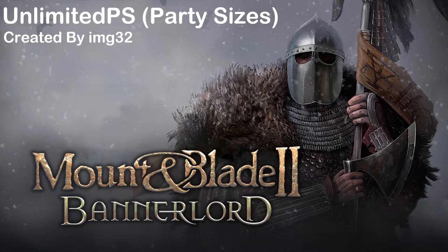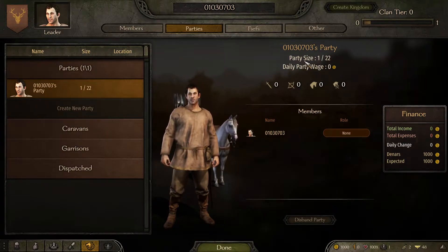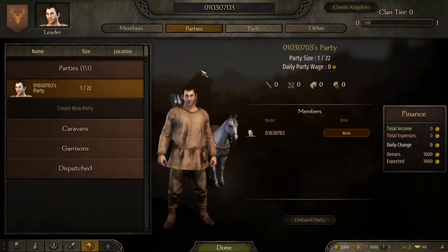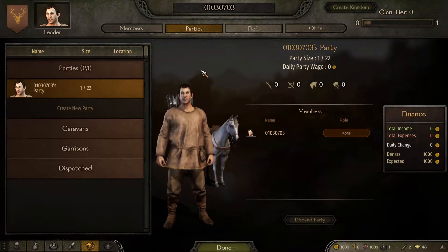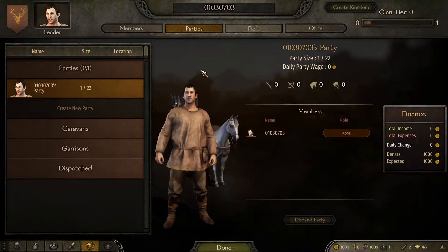The first mod we have in today's video is Unlimited PS, created by IMG32. So you've just jumped into a brand new game of Bannerlord and you've been hit by the 22 party size limit. Maybe you're happy with it, maybe you're not — maybe you find it too slow, the cap is too low, and it takes too long to grind it up.